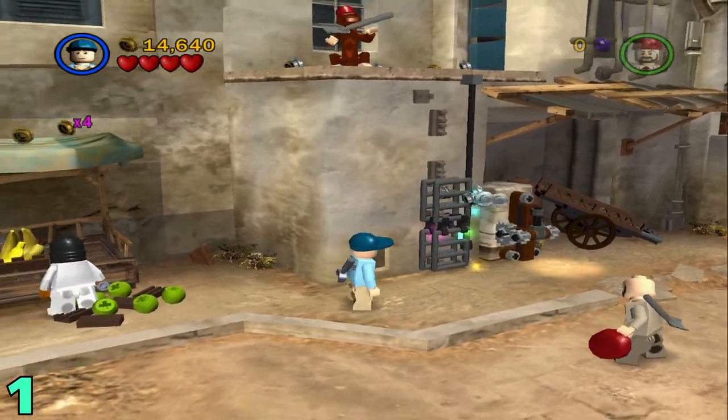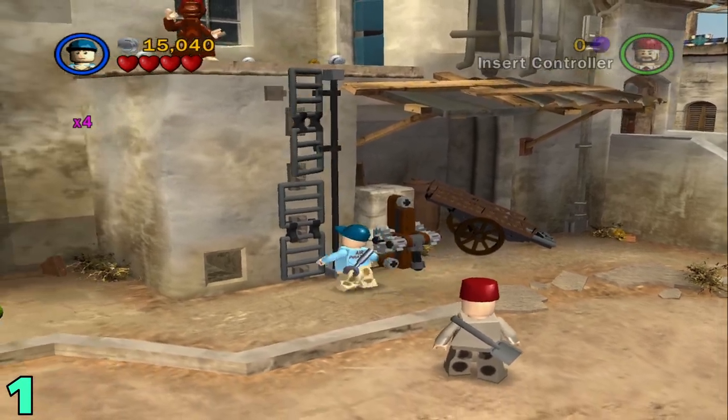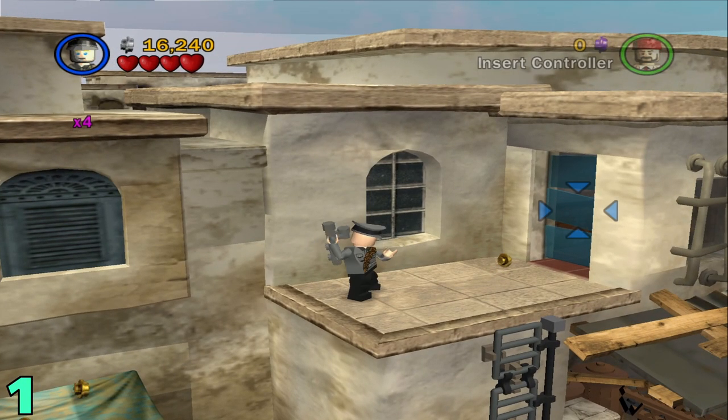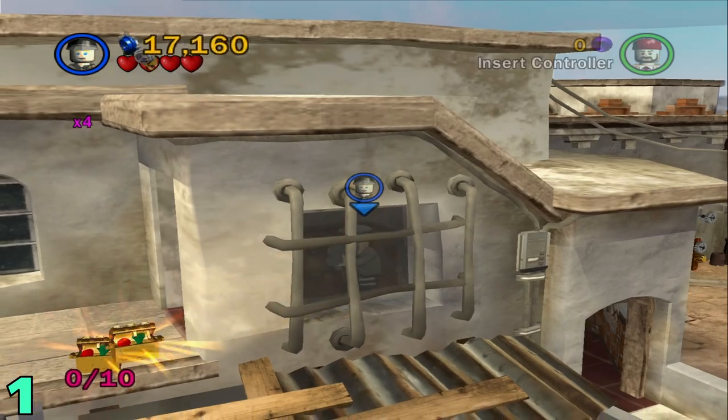You've got to fix the ladder before you can pull it. Once you pull it, it'll fix this ladder. Just hop right up here, switch to someone with a rocket launcher, and then shoot this little doorway — the artifact will be right in there.